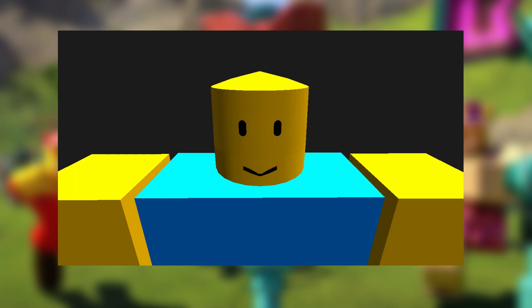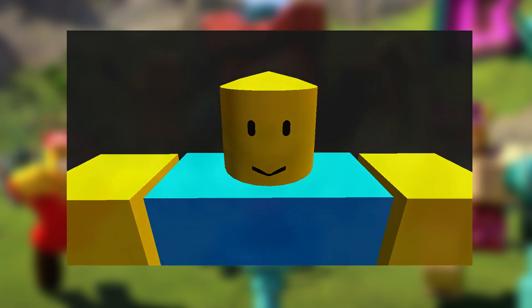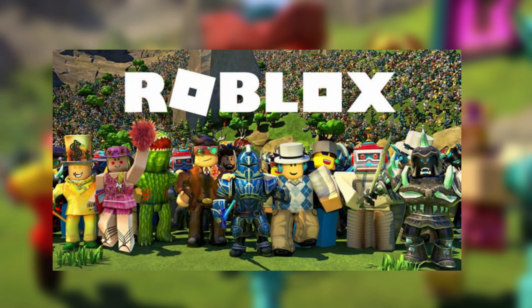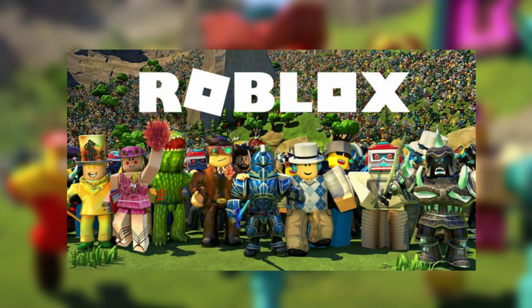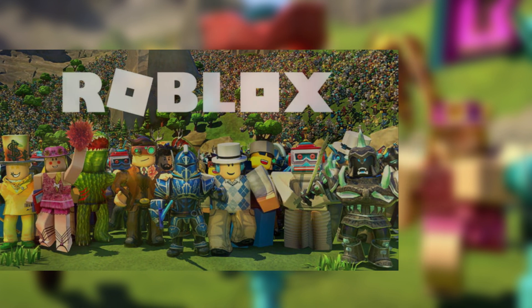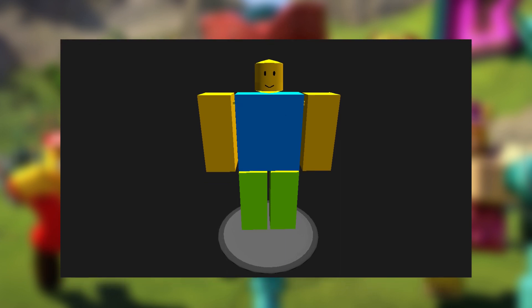We're pretty sure even your grandpa would be able to make sense of this guide — although we wouldn't want him running around dressed as a noob. You also have the option of changing R15 to R6 if you want, an option in the top right corner of your avatar box, which means you're changing your R15 body parts into just six parts. But that limits movement, and we want your noob to jump around and go wild. We recommend staying on R15 mode if you really want to have fun. That's about it for dressing up like a noob — some would even call your avatar a handsome noob.